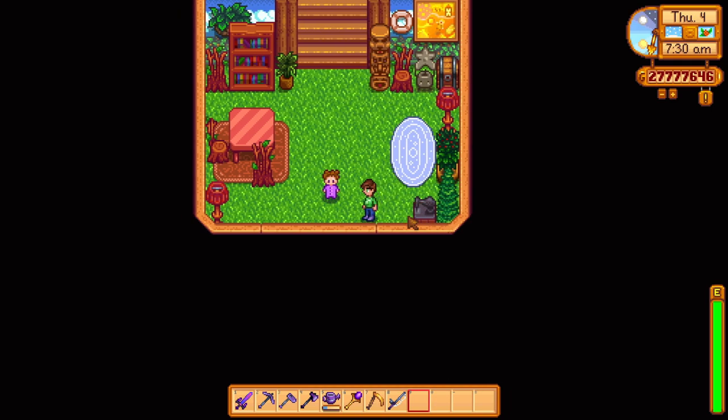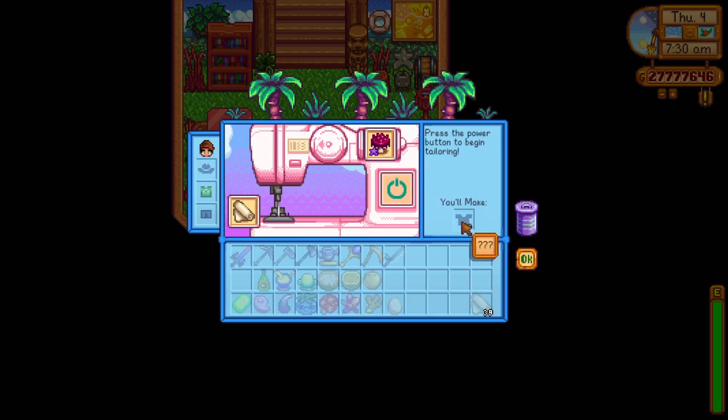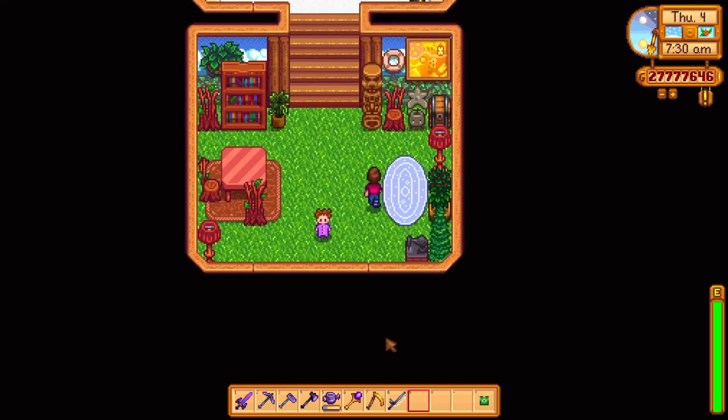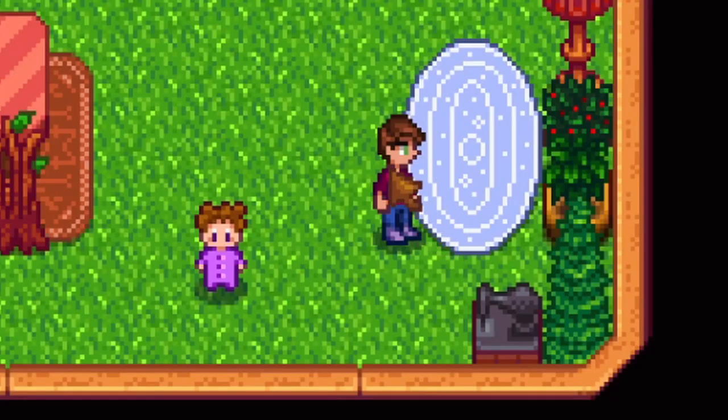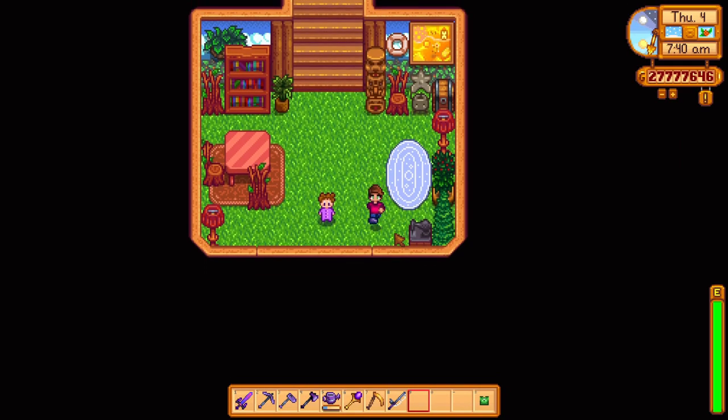First we have the magenta shirt. It looks pretty nice and the materials for it are quite accessible, which is the magma cap. You can find the magma cap in the Volcano dungeon randomly on any floor, or on the special mushroom floors of the dungeon where the caps are mixed with lookalike enemies. This shirt is pretty good and it's nice to own it for whenever you feel like wearing it.